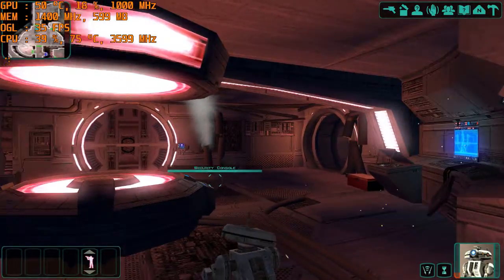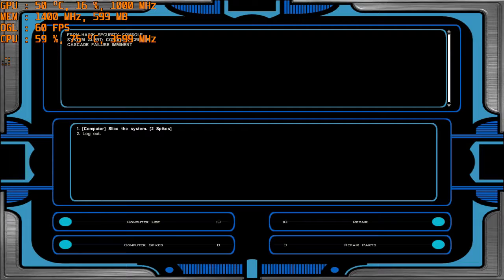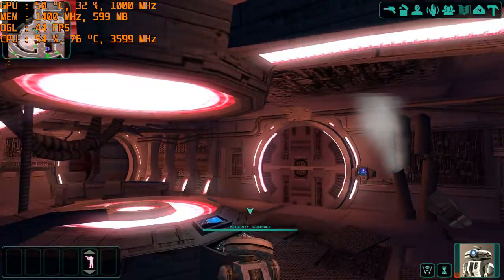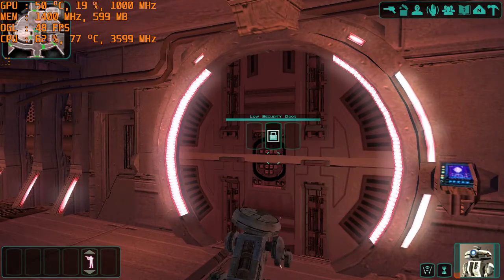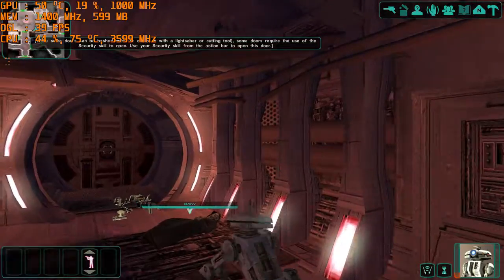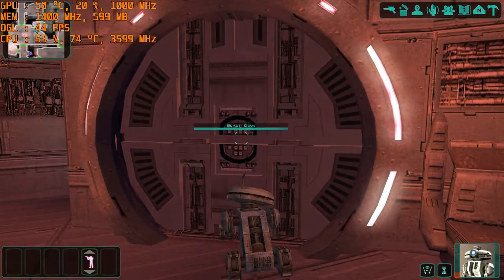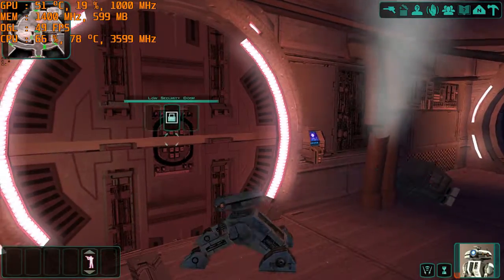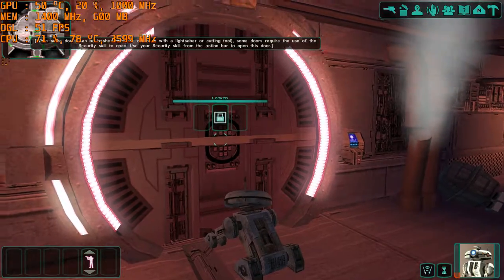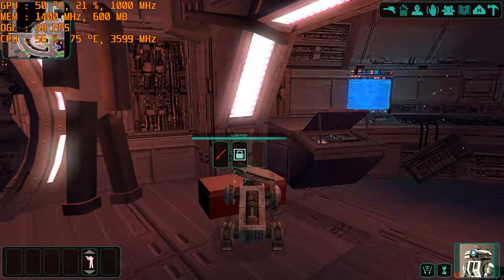This is the main hold. While some doors can be bashed open or cut open with a lightsaber or cutting tool, some doors require the use of the security skill to open. This old woman appears to be dead. There is a keycard on the body that looks like it opens a locker somewhere. You can hear a banging noise coming from the other side of the door to this storage compartment, but the door is sealed shut. Use your security skill from the action bar to open this door.